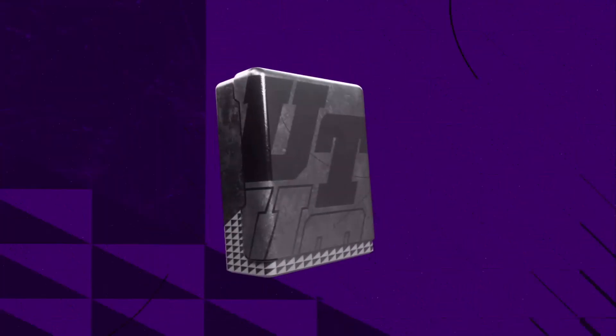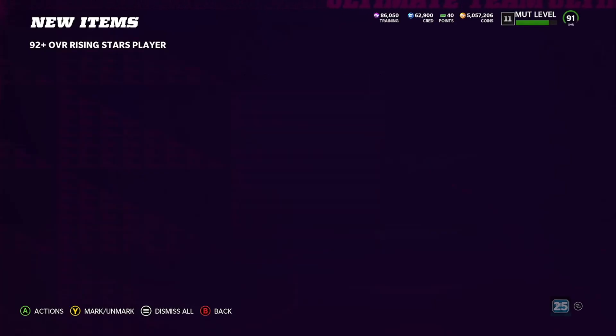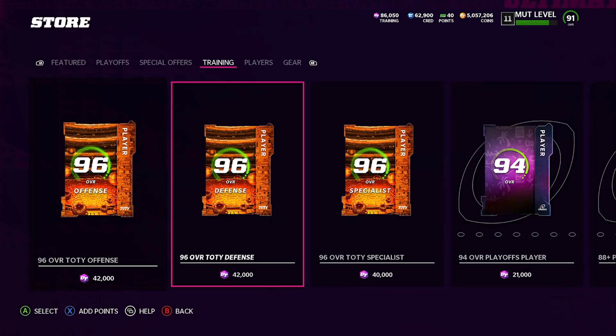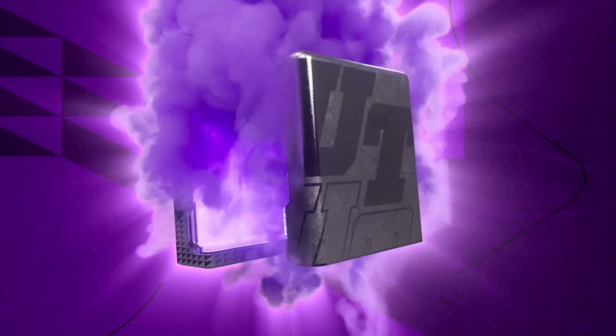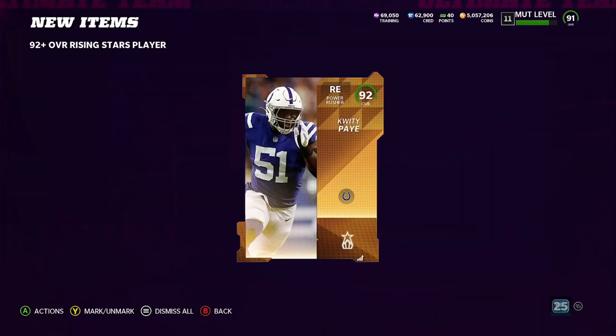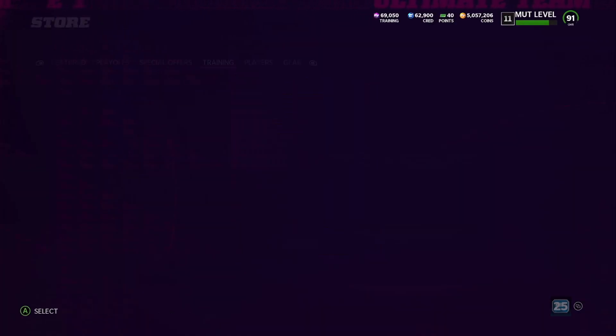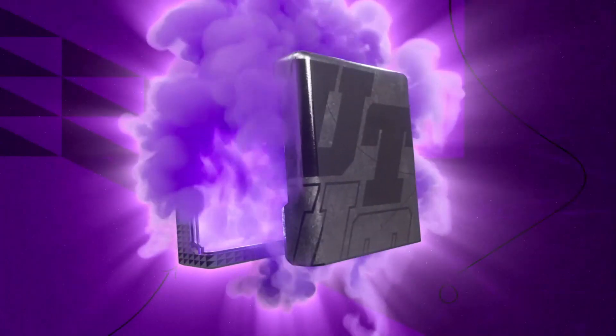First pack in Rising Stars, we get a 93 — out of the old ones that's probably the best one we can pull, the only 93, but we still don't want old ones, we want the new ones. Another old one, a 92 Quiddy — oh my god, we start off getting two old ones right away.